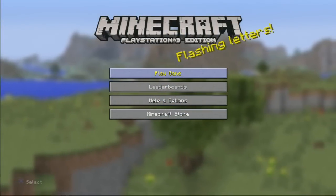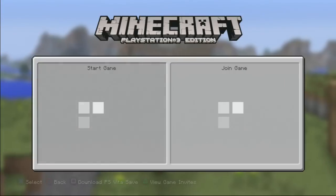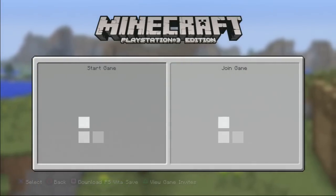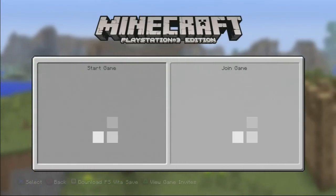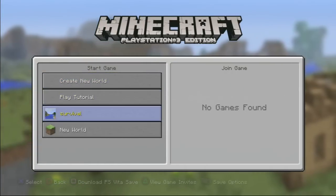There was an update out today, as you can see I'm on the main menu now. What you want to do is go to Play Game — this will bring up your list of saves. All you want to do is go down and select the one that you would like.